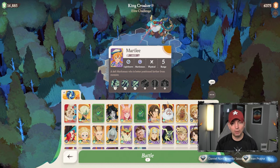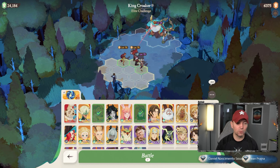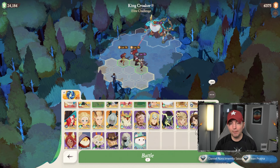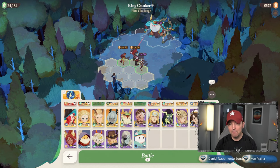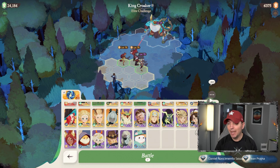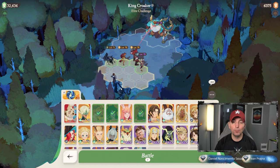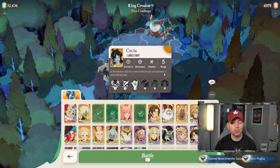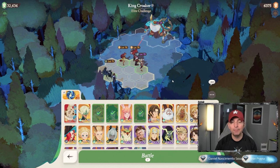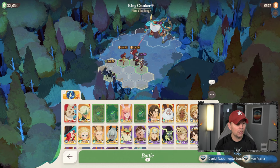Odian and Merrily will attack from range, which is really strong here. Most of the time we'd put an upfront damage dealer, but I don't have the Mauler Shakir. I'm using Sacia instead of Seth — Sacia is a physical damage dealer, so she benefits from what Kruger is doing with the physical defense reduction.